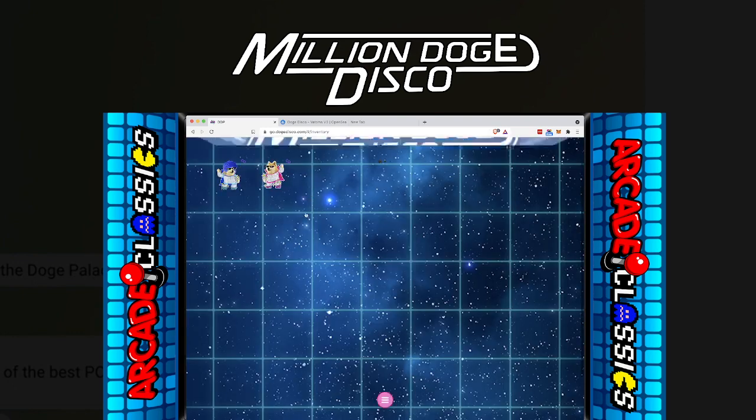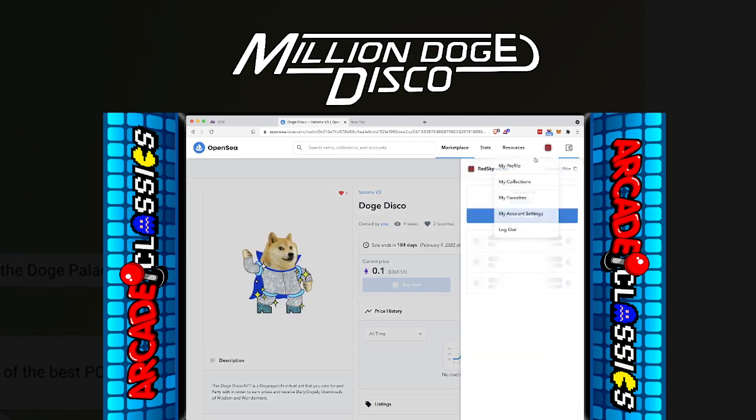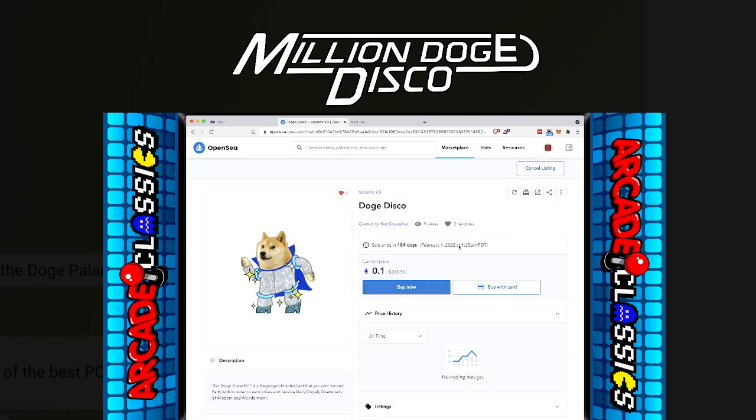Then it will show that you have two addresses on there. And when you go back to your minting, there won't be this little icon when it's not minted. Once you click mint, you click that second address, which is your own address, and then it will mint it to your own wallet that you have the private key to. Then you can go over to OpenSea and you can log in.